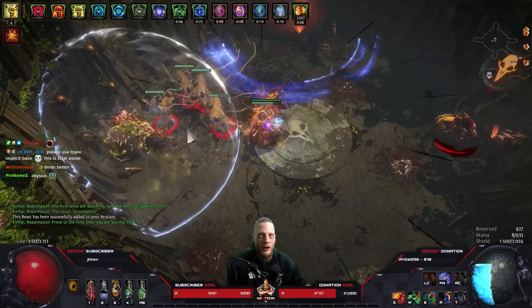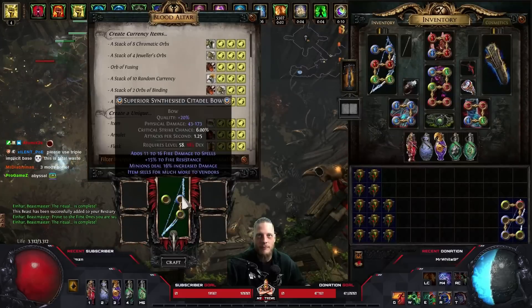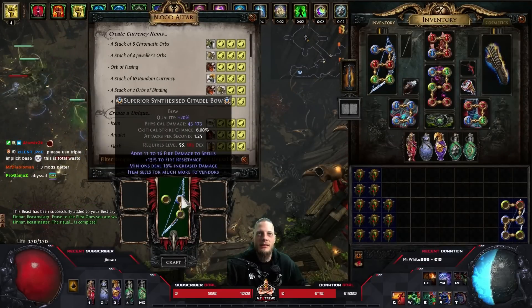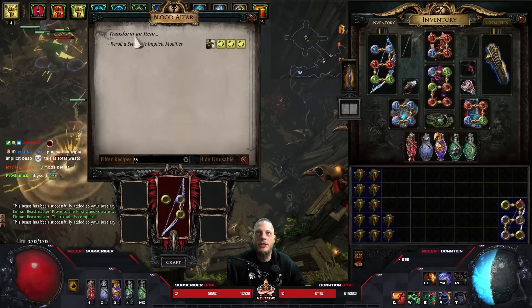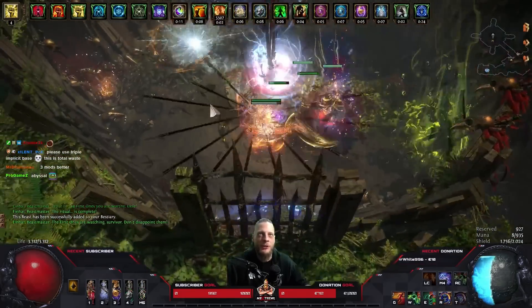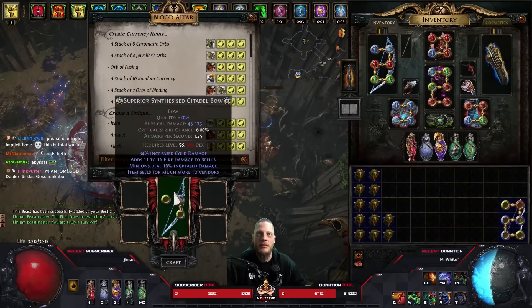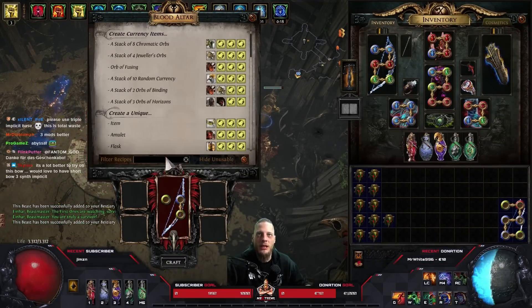There aren't a lot of mods with a very long name, but apparently... now we got minion damage. Einhard MVP - he lets me finish the crafting recipe without killing all the beasts. He's the man. Now we got increased cold damage.